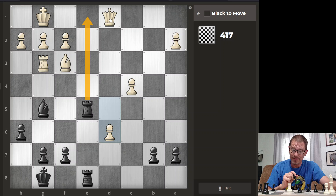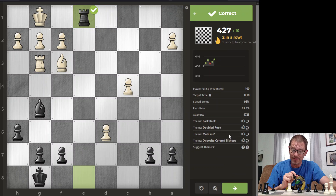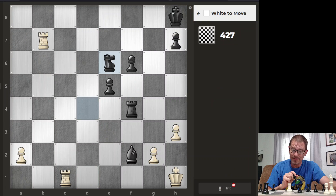Here, if I check, they capture, then I've got the spare rook right here. So I think that ought to do it. That looks like a back rank mate with a block, which I will then get rid of.